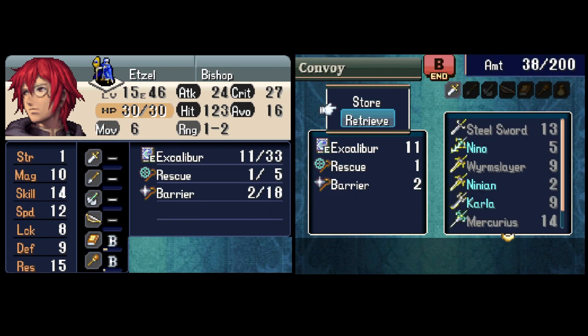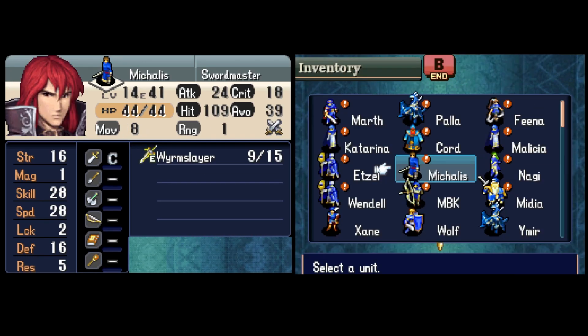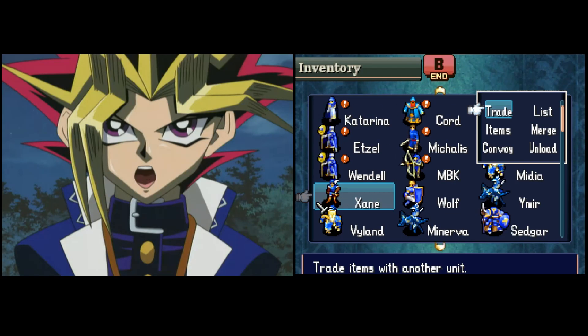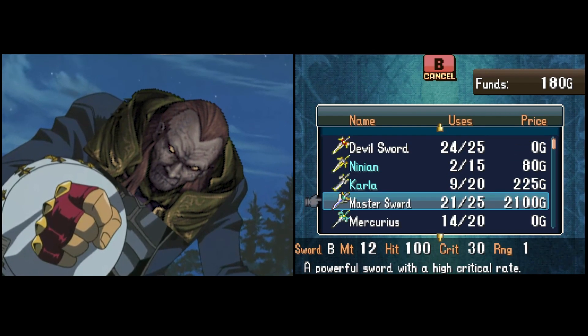They're here to use the Again staff, which lets the target unit take another turn. With sufficient Again and Rescue uses, we'll finish this chapter in two turns. Just two turns. Do you have the courage? Do I have the courage?